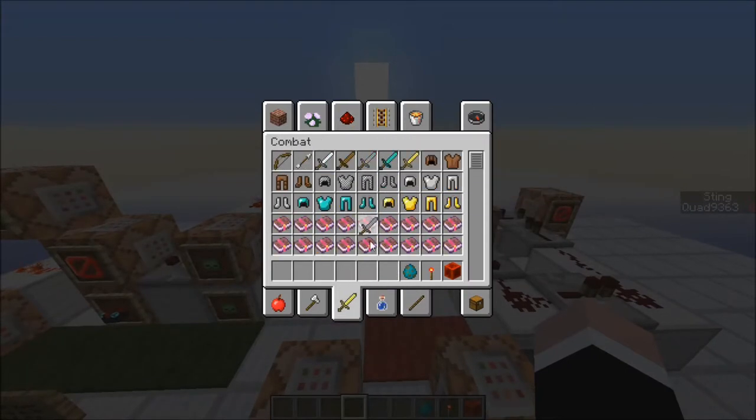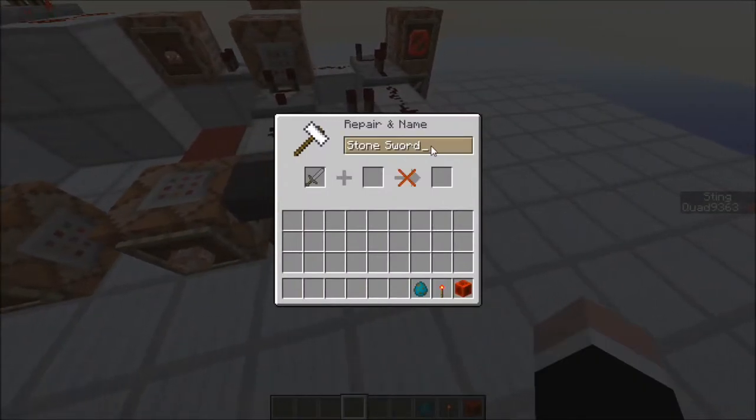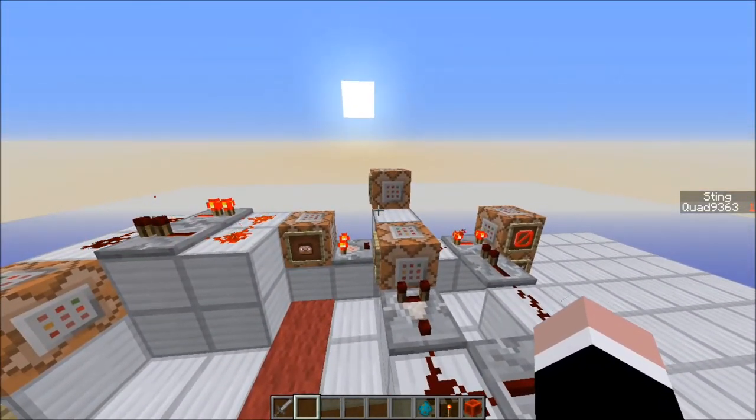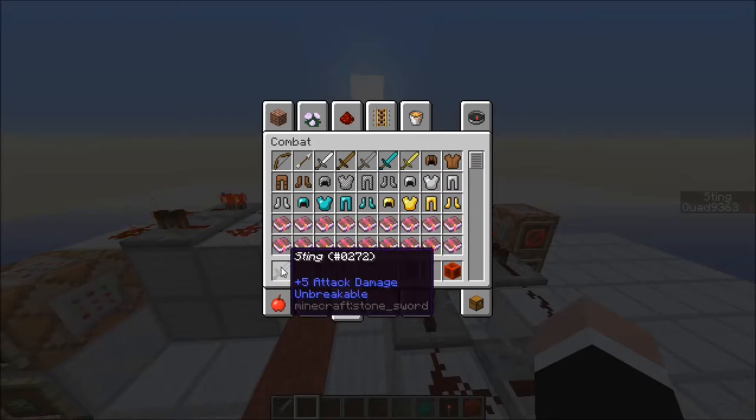So if I grab a stone sword and rename it Sting, as you can see, the scoreboard on the side changed it to 1. It automatically cleared it and then gave it back. This new sword has unbreaking on it.